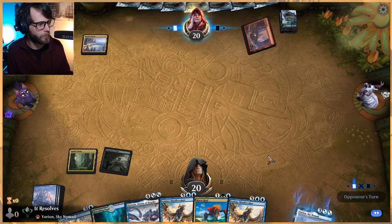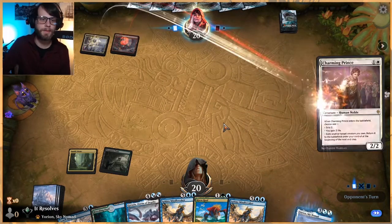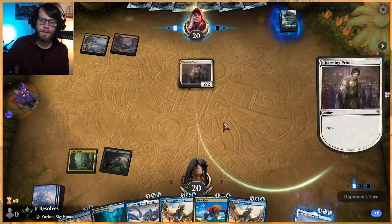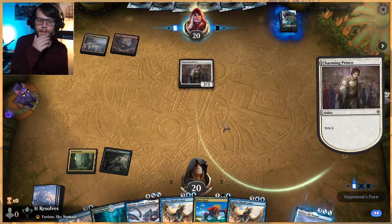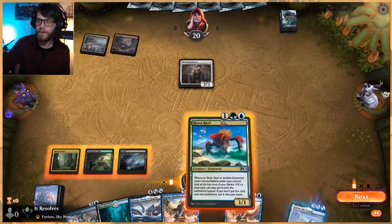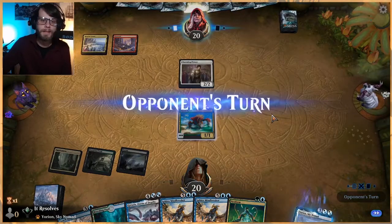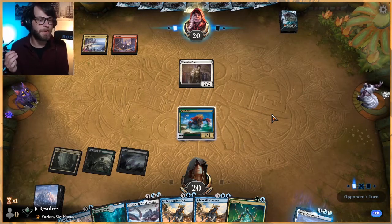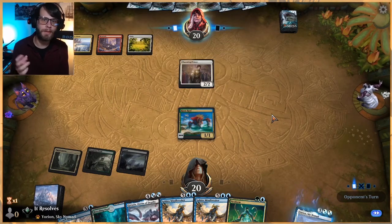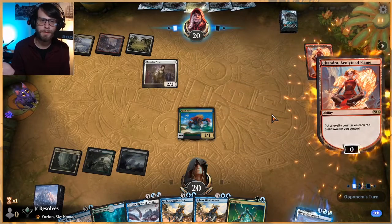I also want to talk about the giveaway going on right now. Some people are questioning how we're choosing the winners — someone commented saying the instructions are the exact same. They are not the exact same; it's a different hashtag which makes it a lot easier for us to track everything. The way we choose the winner is we pull out all the names, dedupe them so nobody gets extra entries, and then use a random number generator for the winner. It's pretty straightforward and keeps it very fair.